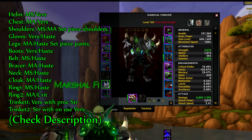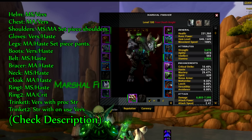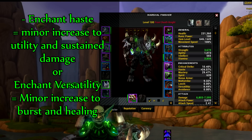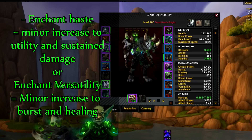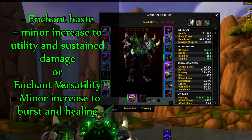For enchanting, it's up to you — you can either go full haste or go a bit into versatility. If you go more haste, you'll have a bit more utility because of faster runes and maybe a bit more overall damage. If you go for versatility, you'll have a bit more burst. The difference is very tiny, so if you go with versatility you get a bit more damage, and if you go with haste you get a bit more utility.